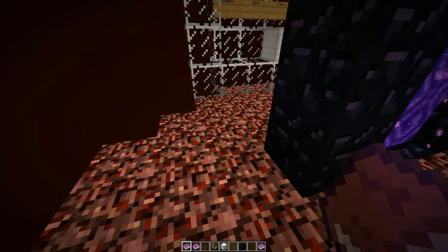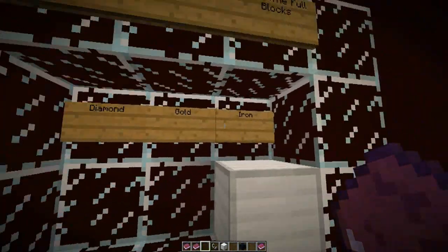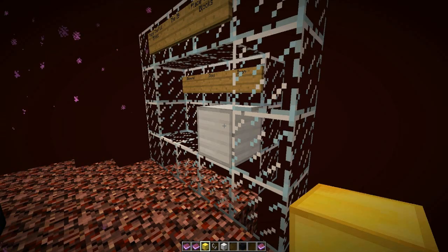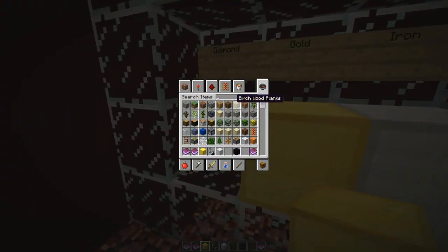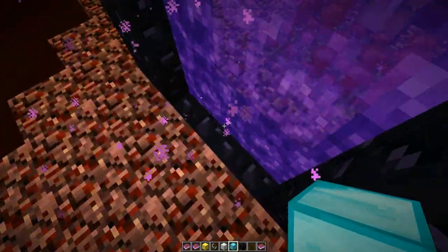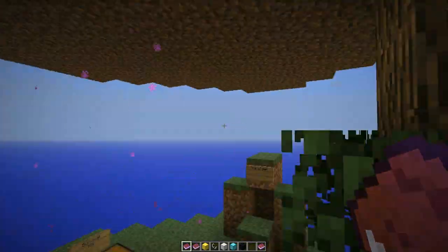There's also a brewing stand, some chicken, and ice in the Nether area. That's about it over here. This is one of my first maps, so there's not a ton to it. The download link — well, the forum thread — will be in the description so you guys can find it. I'm not sure there are enough diamonds or gold, and you'll have to tell me.